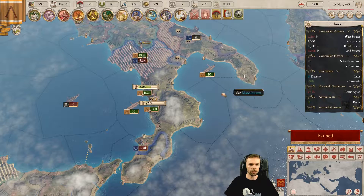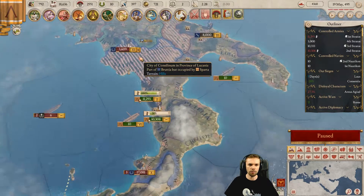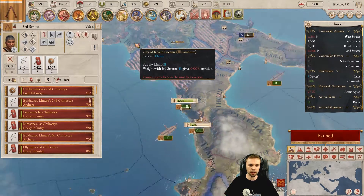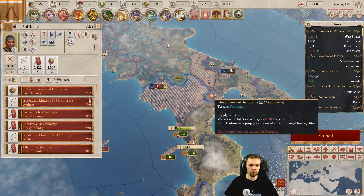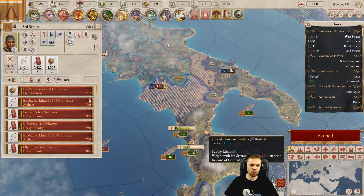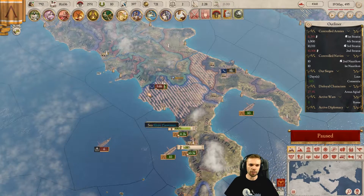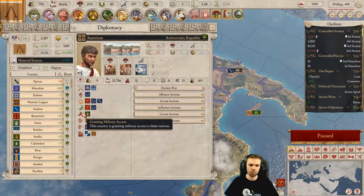We can take a military tradition, but there doesn't seem to be any point right now. Wait — you're going to Irina here. Doubly interesting. I assume Samnium is granting military access to Brutia, but not to Rome, which is why the Romans are not fighting us, and why these guys can pass through there. Military access is really odd in this game.